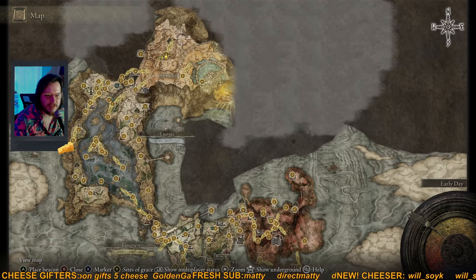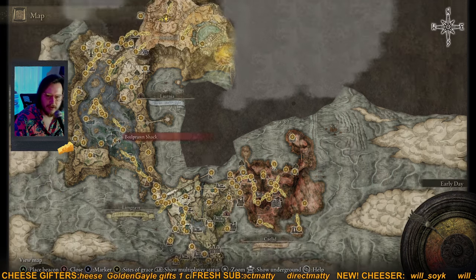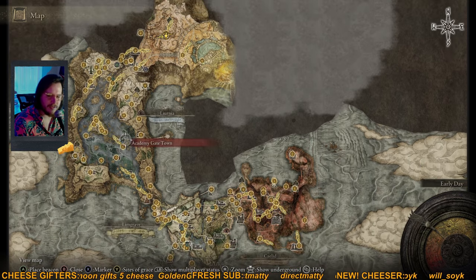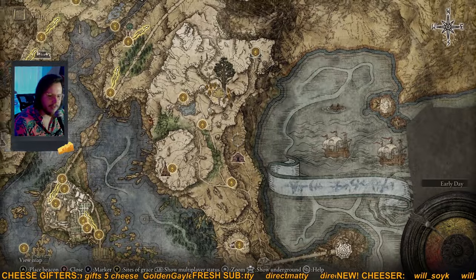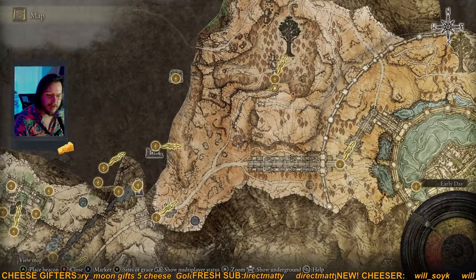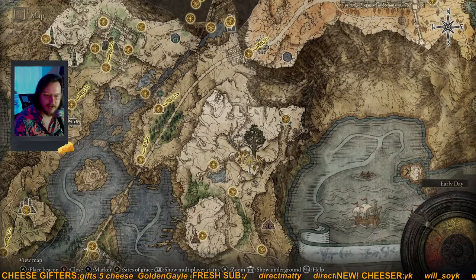You'll have to do some fun platforming to make your way inside, but this is the area you'll want to start adventuring into now that you've defeated Radahn. Now is also a great time to go back and make sure you've got plenty of upgrade materials and checked all your ruins for items — the difficulty definitely jumps up quite a bit from here, so it's always a great opportunity to backtrack and clear through everything.